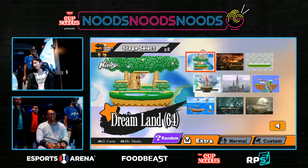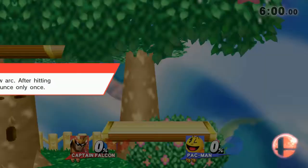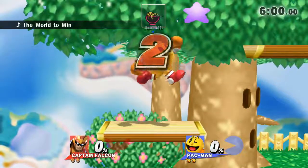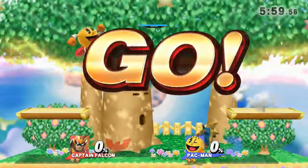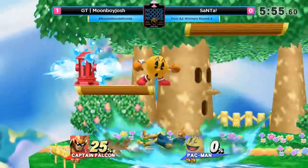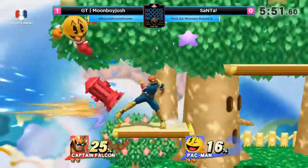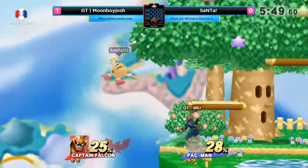We're going to Dream Land? Interesting. Maybe this Pac-Man just likes platforms. What I was thinking also is that the sides of the stage can make it easier to catch your items. We got some Pac-Man combos! He got the Pac-Fall too — kind of hard to pull off sometimes. He's trying to go for round two with that dunk. Moonboy Josh doesn't even care about the percentage, he wants him down there.